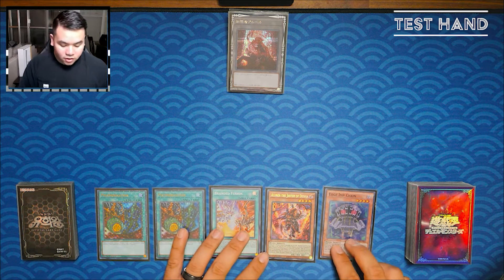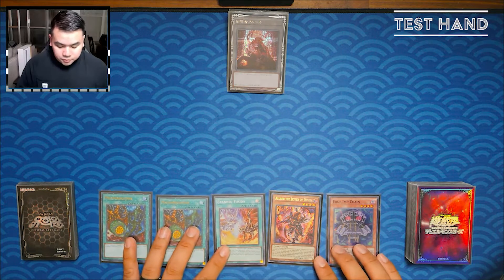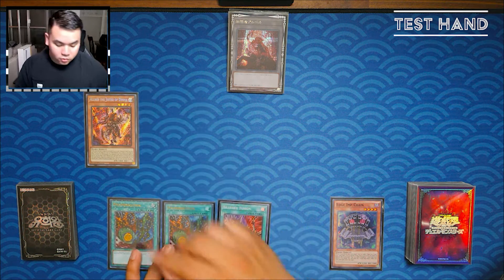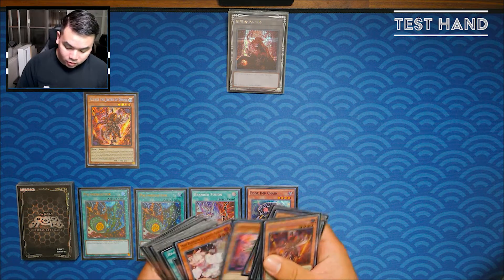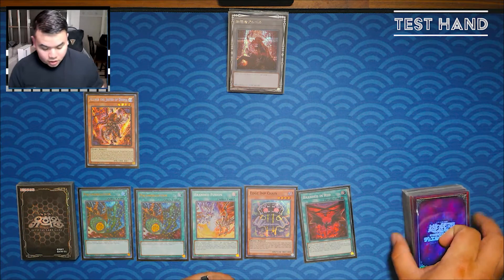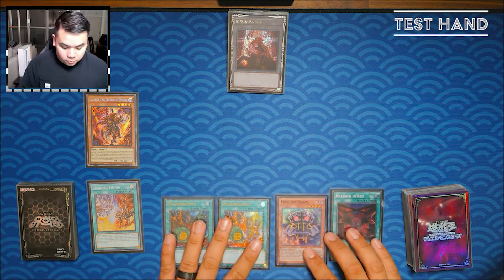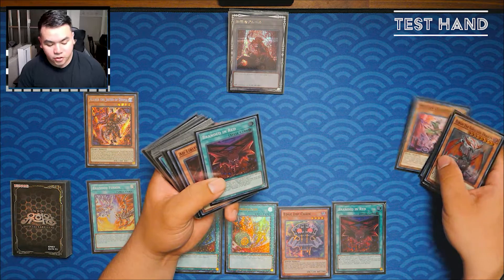One trap card: Infinite Impermanence. For the extra deck, starting with the big cards: one Red-Eyes Dark Dragoon, two Chimera. For Super Poly targets: Predaplant Dragostapelia, Starving Venom, and more since a lot of decks are running fusions now.